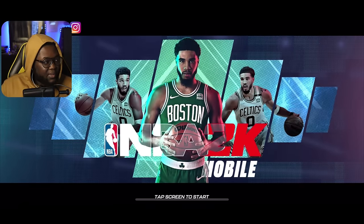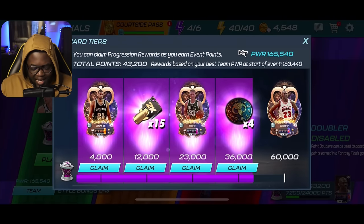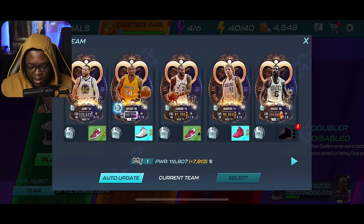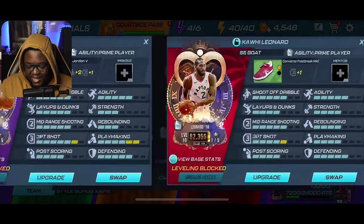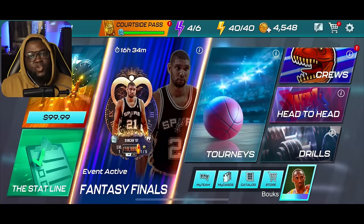Please just stay patient and bear with me. Before we continue with crafting, let me show you guys my Fantasy Finals progress. I need about 17,000 more points and we have about 16 hours left — I should be able to do this. Here's the team I'm using: Curry, Kobe, Kawhi, Dirk, and Bill Russell, so we're getting the 400 bonus.